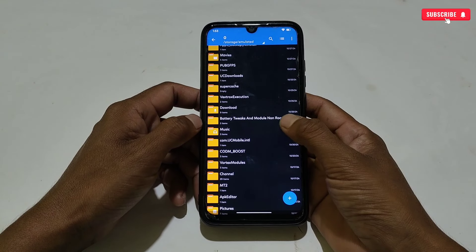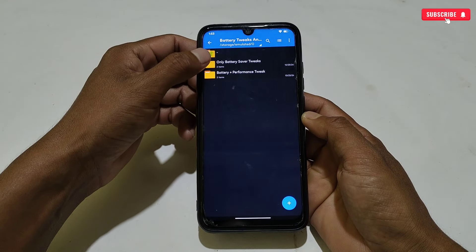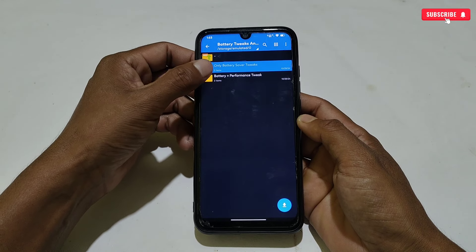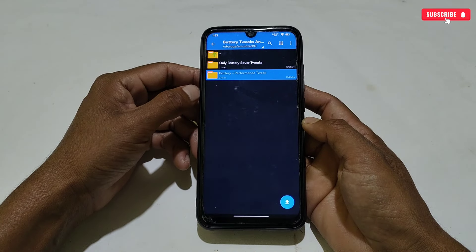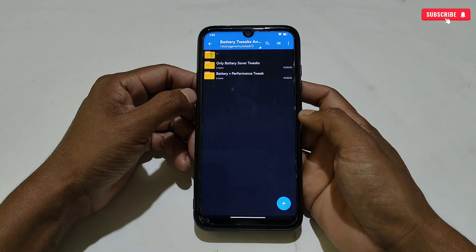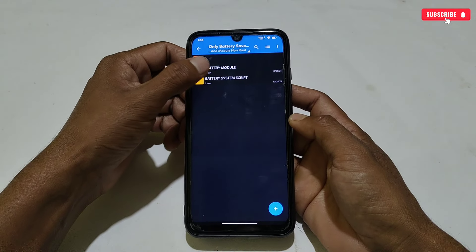First, download and extract the file from the given link, named 'battery tweak and module no root.' Here you will get two folders. The first folder is only battery saving tweaks and script — this will save only battery but it may decrease your phone performance. The second one is battery plus performance tweak, which will balance between gaming and battery without affecting gaming performance. It depends on you which one you want to use.